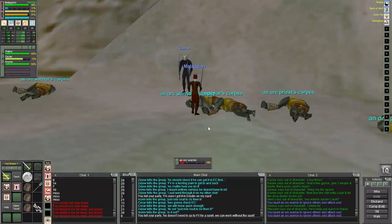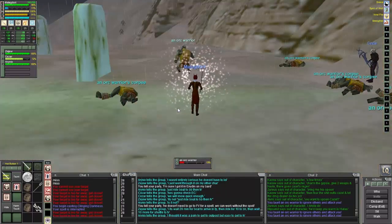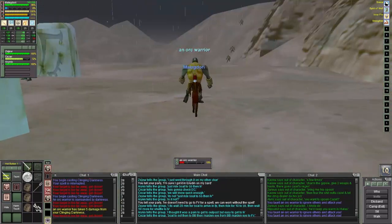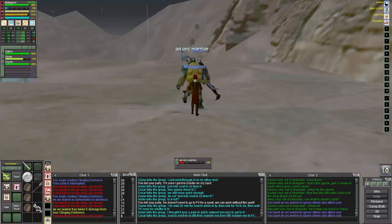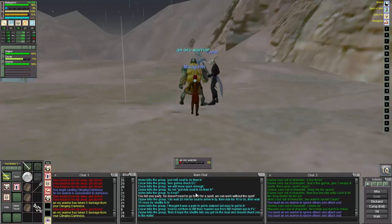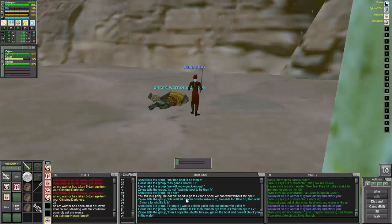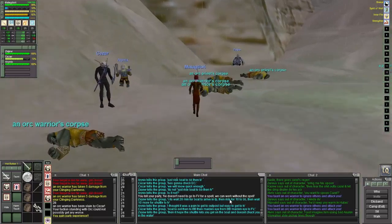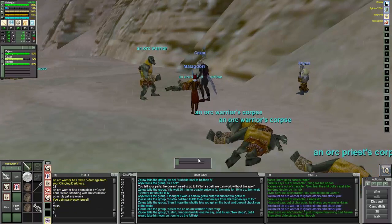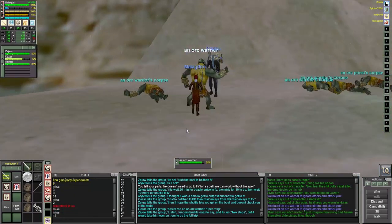With the full group — warrior, bard, enchanter — the whole plan was to take on Guck. Once we had the ability to take on different mobs in Guck instead of here in Oasis, these were turning blue and some green. When we got to Guck, I wish I would have recorded it — we ended up going straight to lower Guck zone line, which I didn't think was possible.